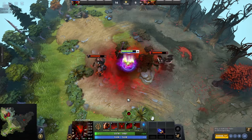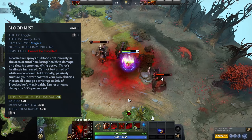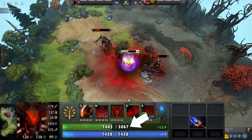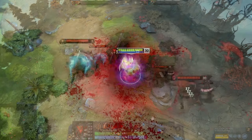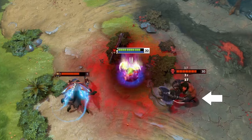Bloodmist inflicts damage equal to 7% of the max HP per second of the affected unit. This means Bloodseeker takes damage based on his own max HP, while each enemy within the 450 radius takes damage based on their respective max HPs. Against an enemy with high max HP, like a tanky offlaner, it'll do a lot more damage to them.